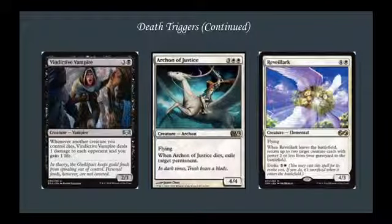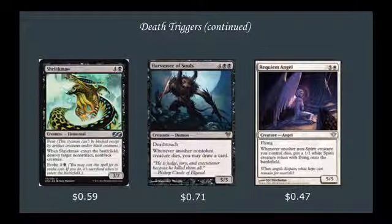We've also got Revelark: 5 mana 4-3 Flying, when it leaves the battlefield, return up to 2 target creature cards with power 2 or less from your graveyard to the battlefield, and it has Evoke for 6. Shriekmaw: 5 mana 3-2 Fear, when it enters the battlefield, destroy target non-artifact non-black creature, and Evoke for 2 — very cheap removal in this deck that can be reused multiple times. Harvester of Souls: 6 mana 5-5 Deathtouch, whenever another non-token creature dies, you may draw a card — the card advantage is massive.